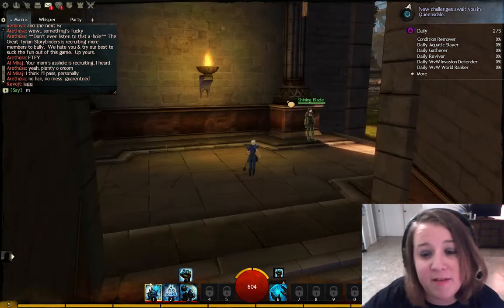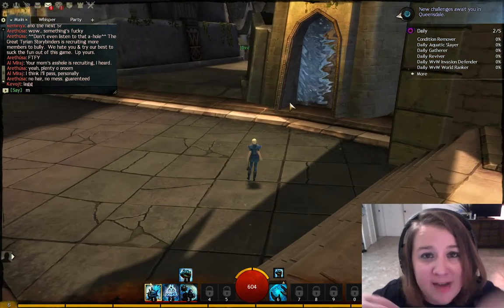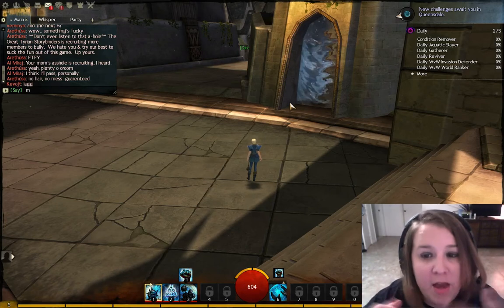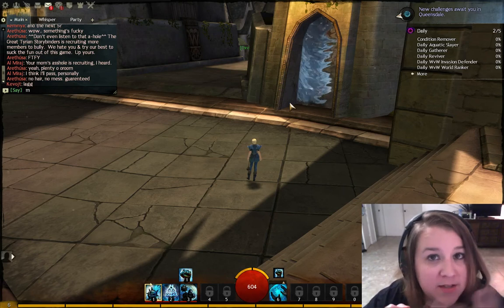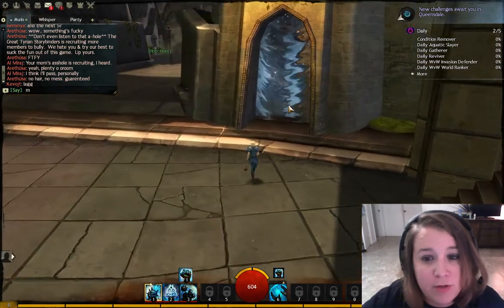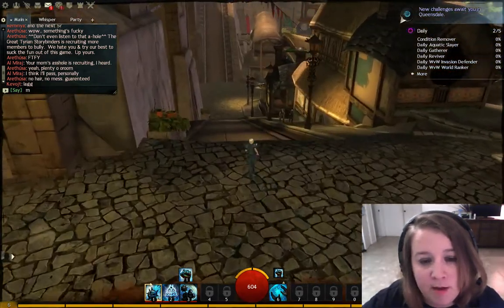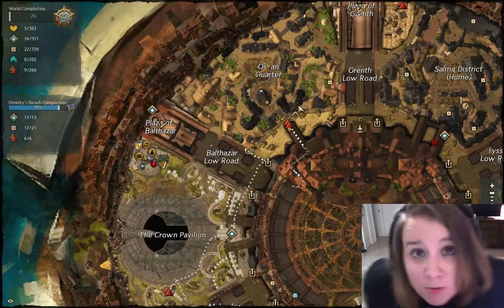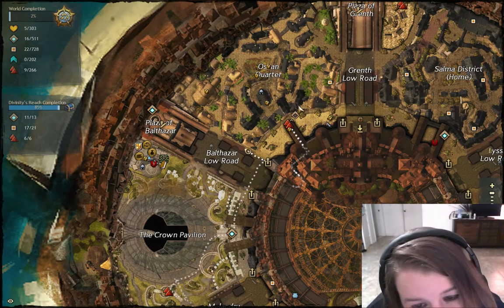Another thing about this game is no matter what level you are, you're scaled down to the level of the area. So let's say you're level 80 and you come to a level 8 area — you'll be downscaled to level 8, so that way you're the same level with your party. I really like that, so no one can power level you, and your friends can still come play with you without power leveling you.